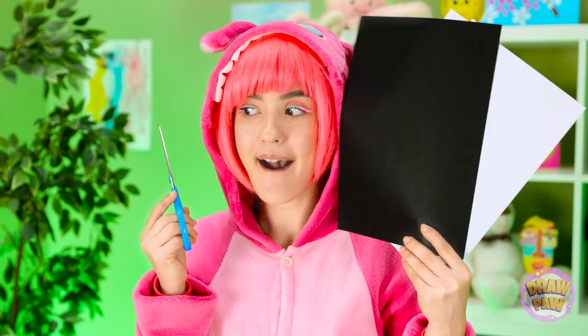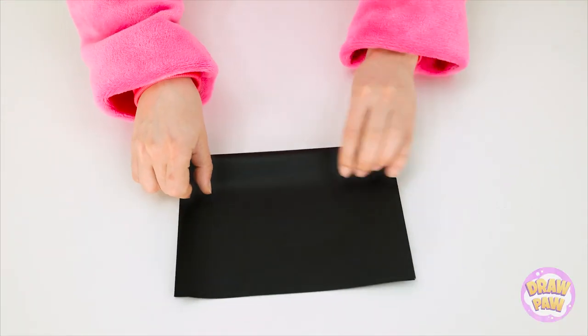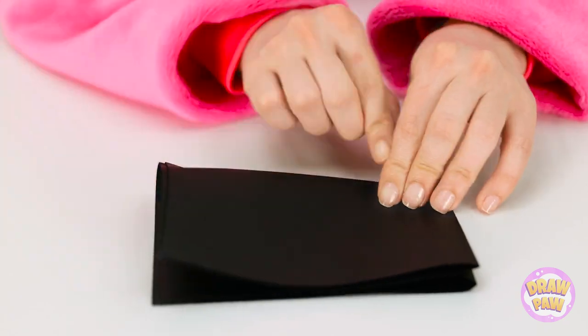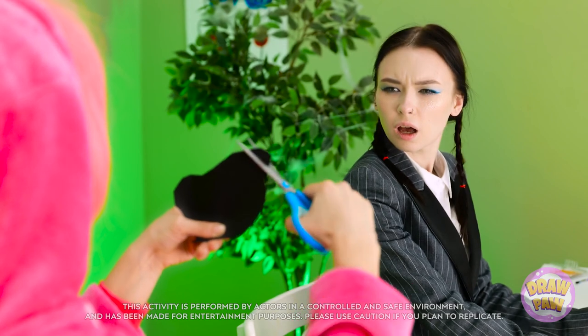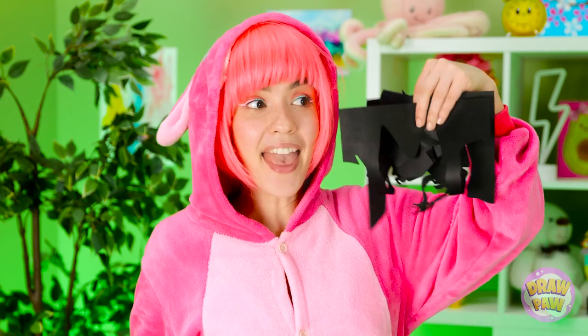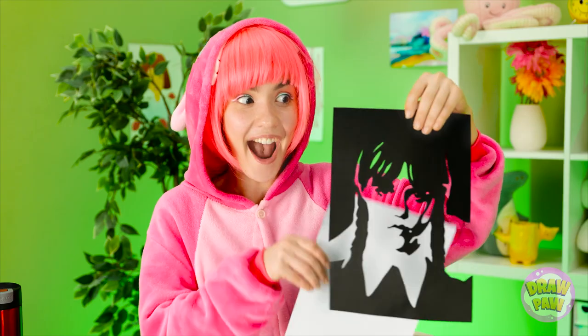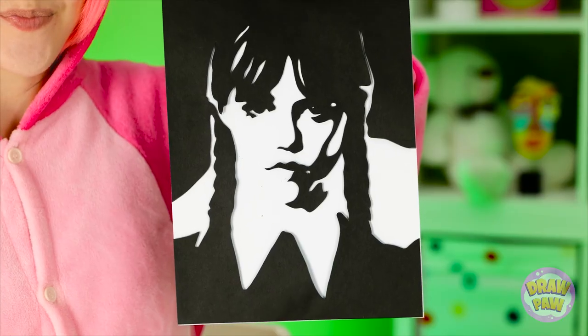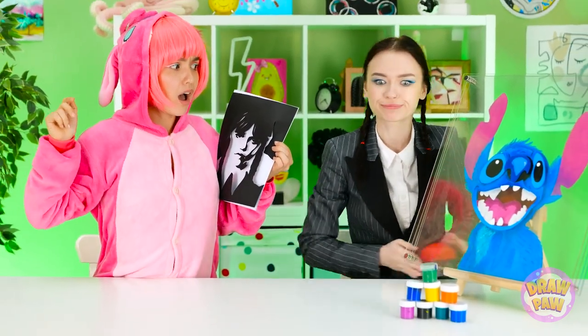How am I gonna compete with that? I'll start by folding over a piece of black paper — I wanna make it into a small rectangle. Then it's time to cut it. Trust me, I know what I'm doing! Take a look! Do you like it? It looks like me! Well done! I'm impressed! We did an amazing job!